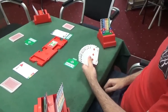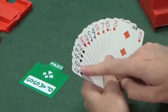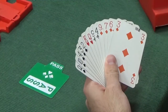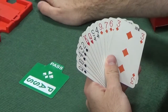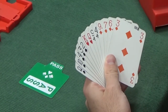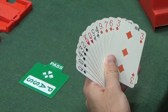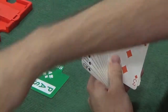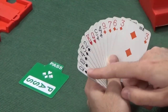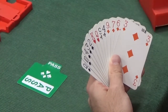East had an interesting hand and might have been tempted to bid one spade had the bidding gone differently. But the one no trump from north has stopped that, and this hand is certainly not worth two spades — at the two level you want a better quality suit and more points. So east is going to pass. Had the bidding gone one club or one diamond, east probably would have chipped in with one spade, but can't now.